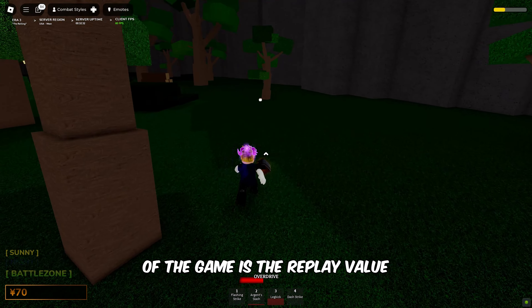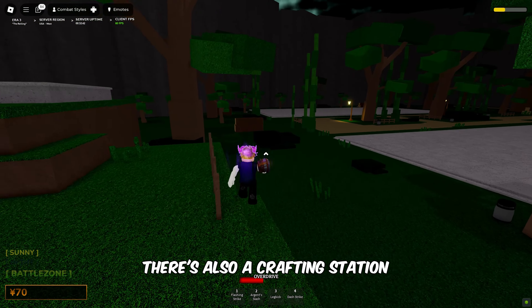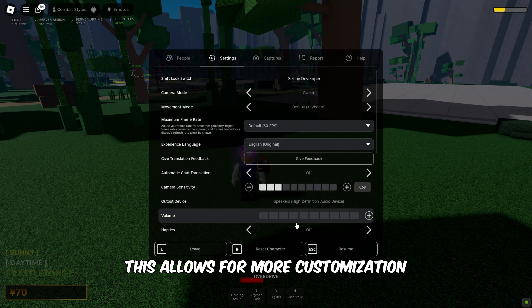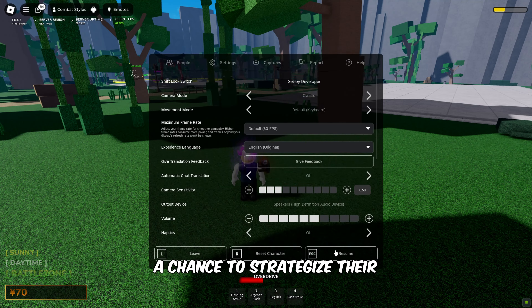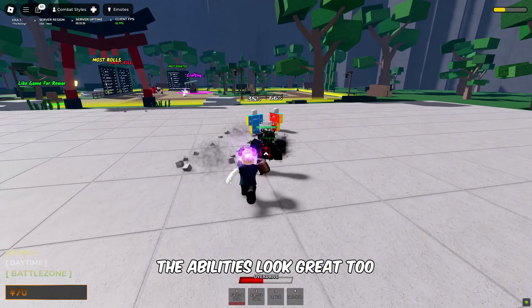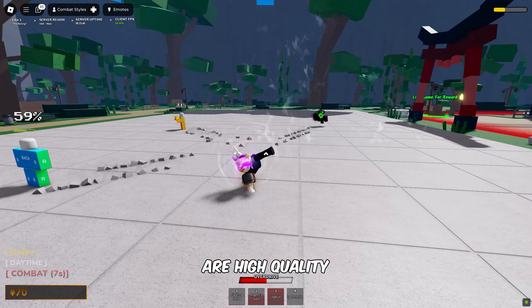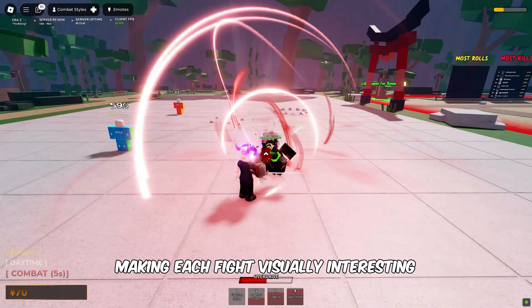One of the best parts of the game is the replay value. There's also a crafting station where you can buy perks for your character. This allows for more customization and gives players a chance to strategize their approach to battles. The abilities look great too — the animations during combat are high quality, making each fight visually interesting.